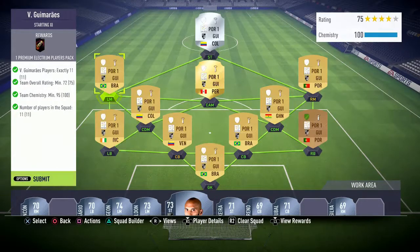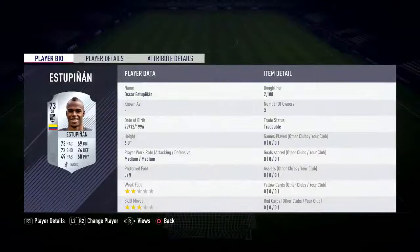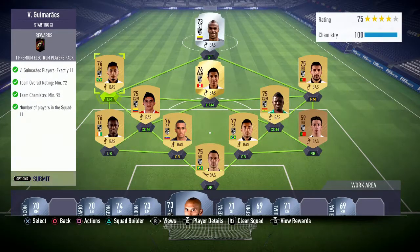The only expensive player out of all of these is the striker — he's a silver at 2.1k, about 2.2k right now at night time when the UK is asleep. I want to get him at the time I'm recording this video, at night time, so I think he'll be cheap.